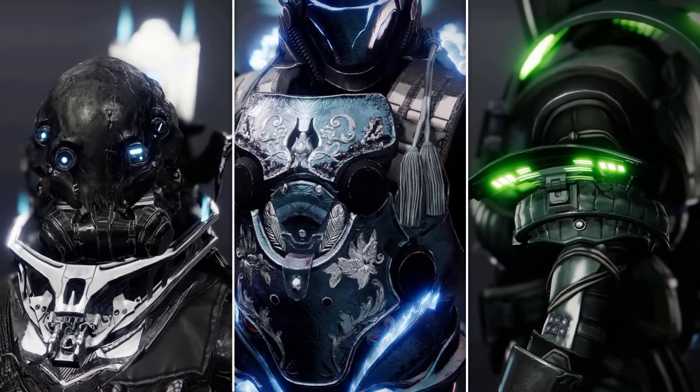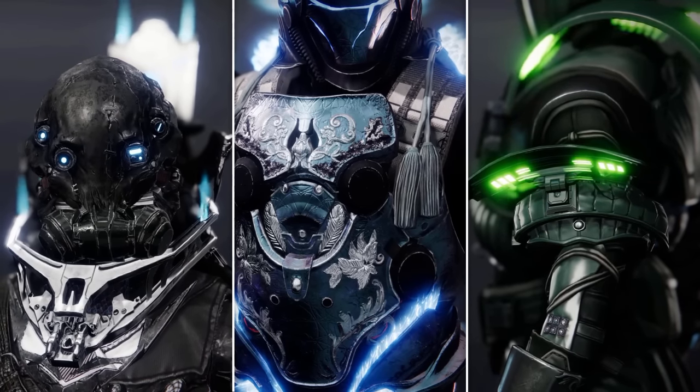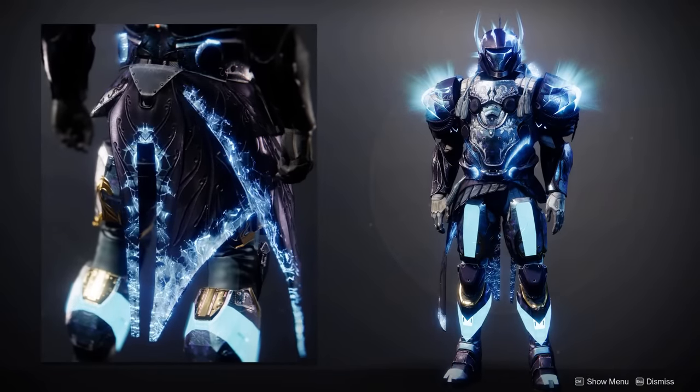Season of the Hunted is finally here, and Bungie have added some really unique ornaments that have special interactions with certain exotics. Here we have the Mark of the Fallen Star, and when paired with the Grace of the Fallen Star exotic, it will add these really nice glows.